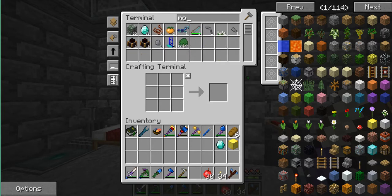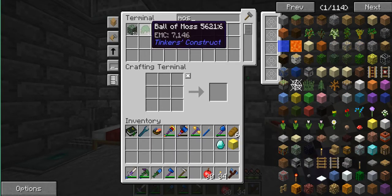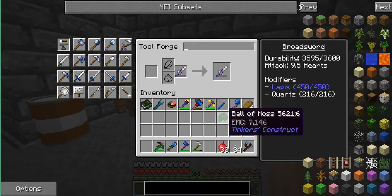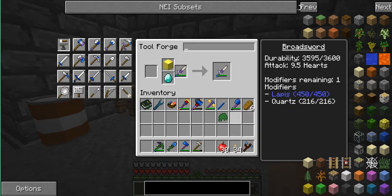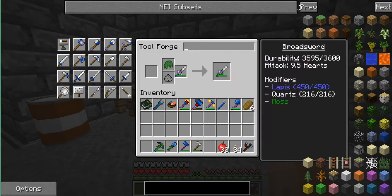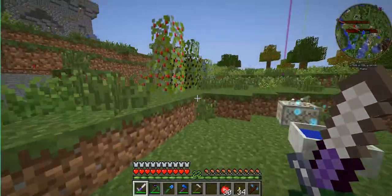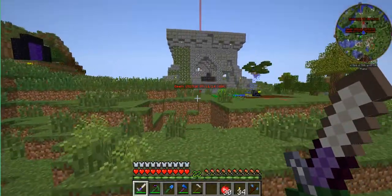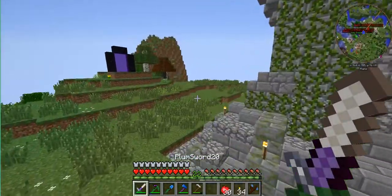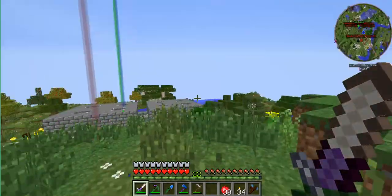I'll just turn off Not Enough Items. So what I'm going to do — I have put cactus on it, so it doesn't really matter. I've got auto repair on it, because if you have put a cactus tool rod on it — which is what I probably would do — I always end up doing this eventually. So I figured I might as well do this early game as opposed to late game.